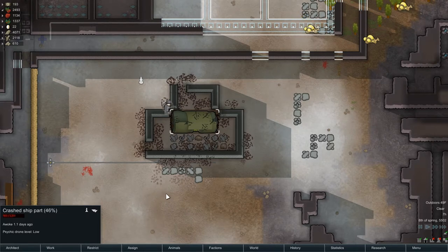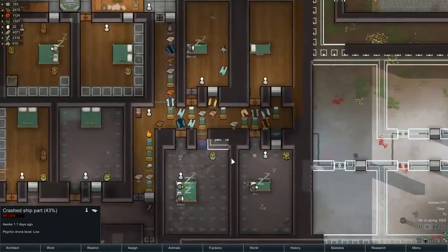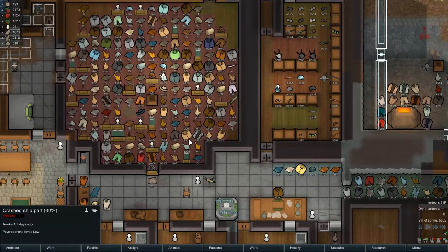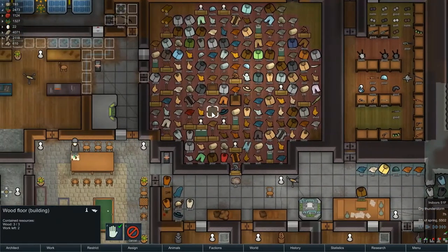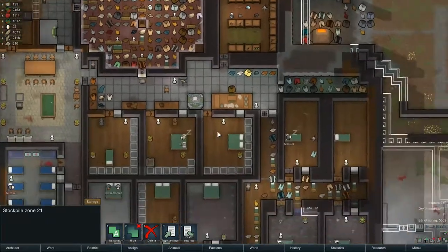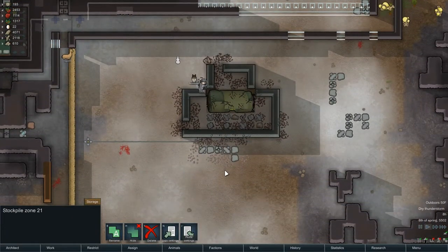We're at 47%. As soon as that breaks, we're going to see an AI core show up. Do we still have any kind of room in stockpiles? I don't think we do. Wood flooring — is this still part of the stockpile? Great stockpile. Maybe that space will still be there — probably not.